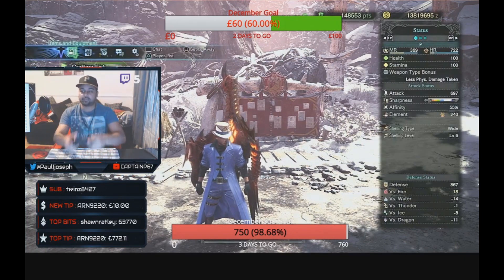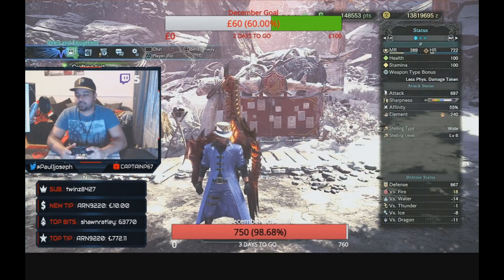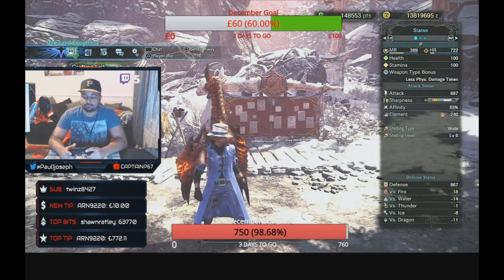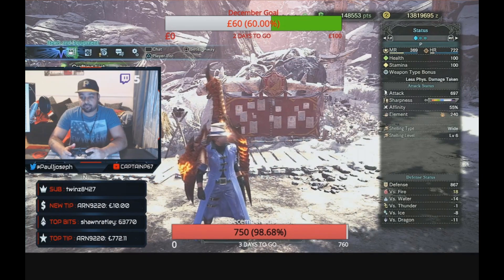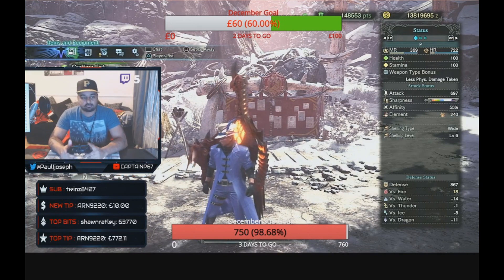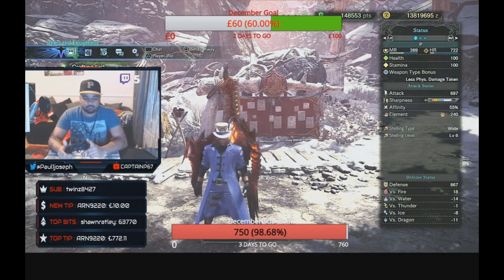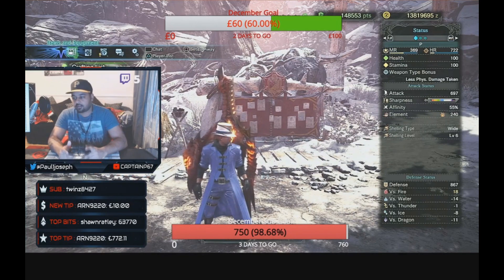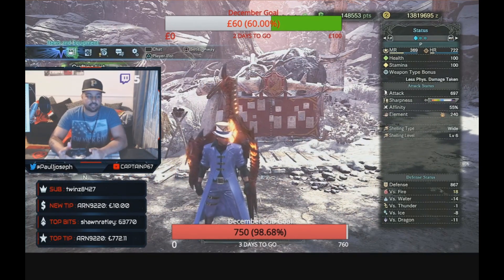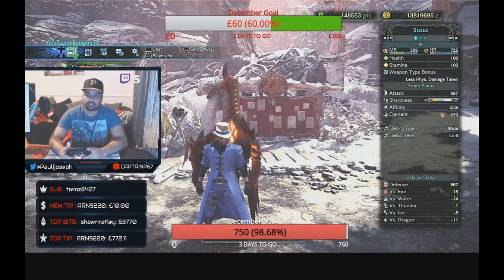Over here, if you buff it the way I buff it, you'll get attack 697. For sharpness you'll get a nice little chunk of purple sharpness, but you get a fat chunk of white sharpness with protective polish built in. So once you apply the protective polish you can just fight and fight and fight — you won't lose any sharpness for a good minute, and then you'll get that massive chunk of purple as well.